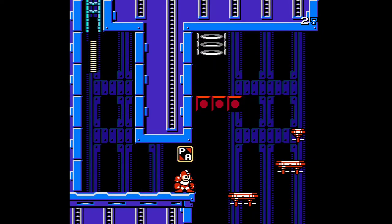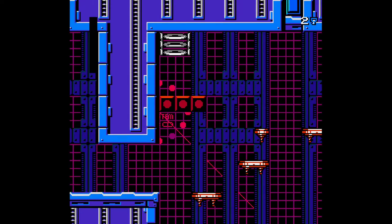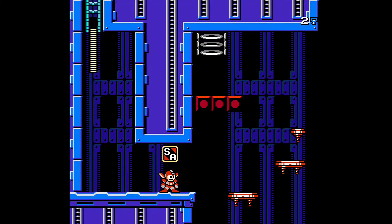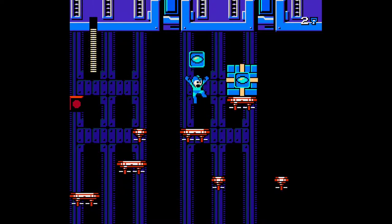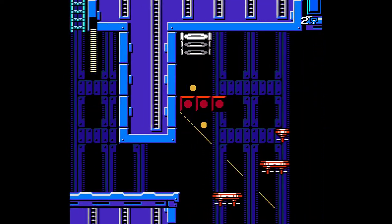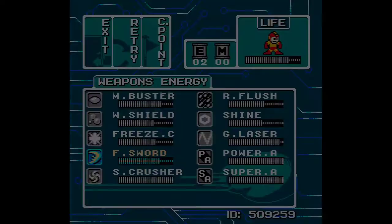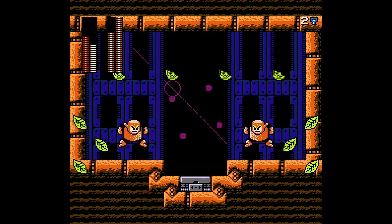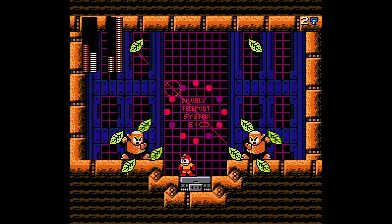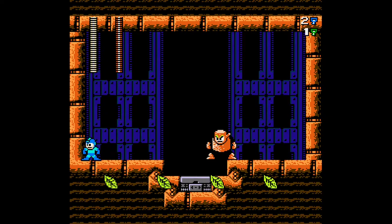Yeah, here — this is where it is. Okay, so we're just gonna do that. You already know there's a switch all the way over there, but I'm just gonna jump in here. We do have two E-Tanks for this guy, so I'm just gonna grab my flame sword and be ready to slash away.